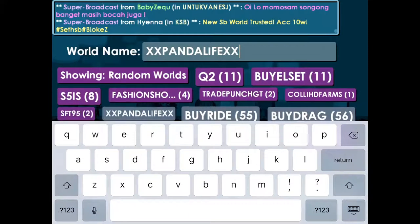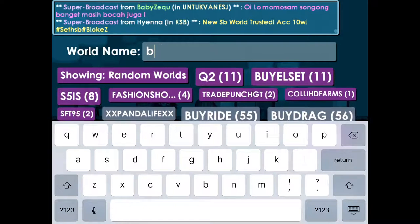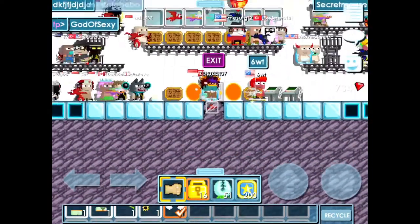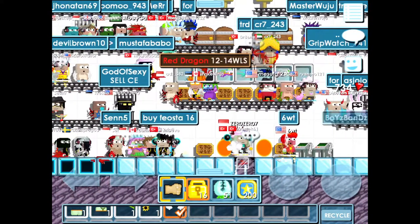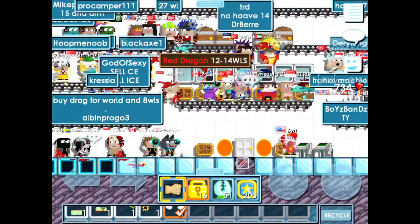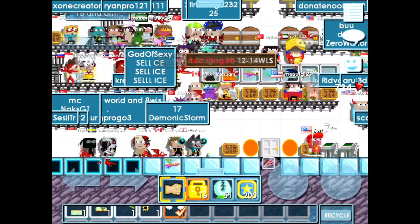What you want to do is just go to a trade world. I'll be going to 'buydrag' today, so let's type that in. And as you can see when you jump up, the red dragon is going for 12 to 14 world locks.